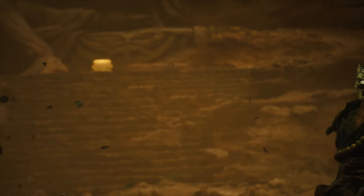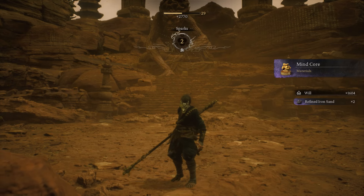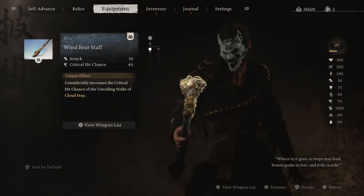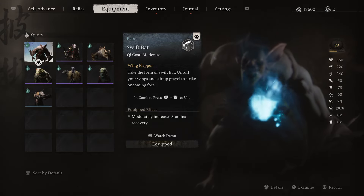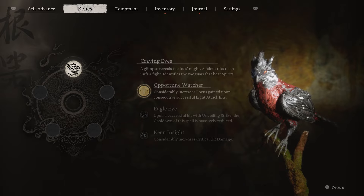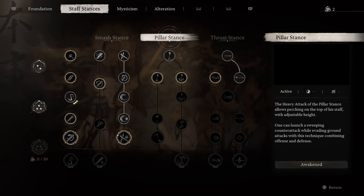Upon defeating him, a chest will spawn, and this will allow you to gain access to a new staff that enhances pillar stance. Here are my equips going into this fight — this is pretty much just the first chapter's main final boss. I used the Black Bear set and the relic.